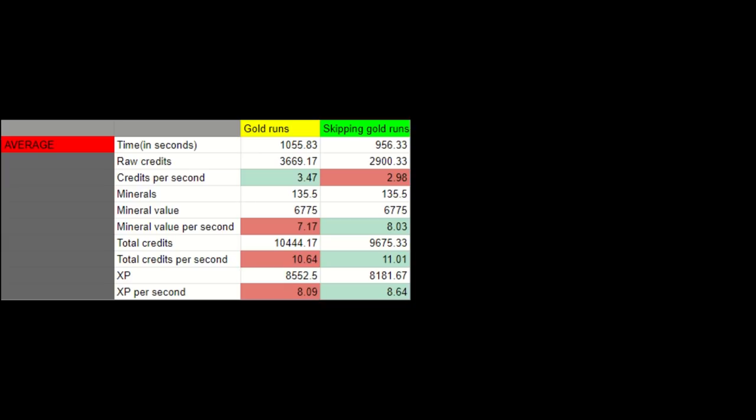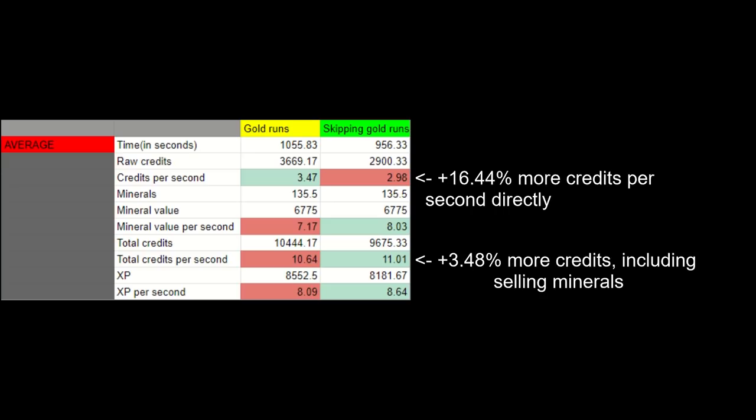Not unpredictably, you get more credits directly for your time if you mined gold, but your total credits per second are slightly higher skipping it, due to the high value of selling crafting minerals. Now, it's easy to look at these numbers and say that skipping gold is superior. After all, your total credits per second — including the value of minerals — is higher, and your XP per second is slightly higher too. But that's making a pretty big assumption, which is the idea that you are actually going to sell those minerals.